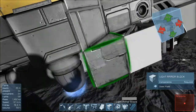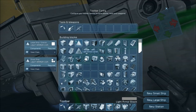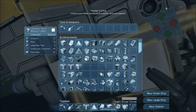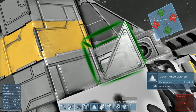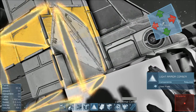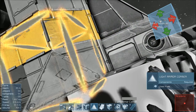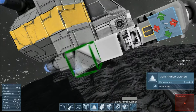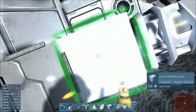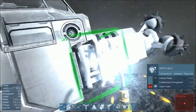Do the same thing on this side. I'm totally happy with that. We could try a light armor corner. And by the time we get the steel plates done, our platinum ingots should be done. We'll go grab that last piece for our ore detector.